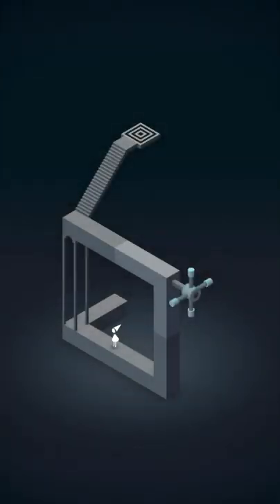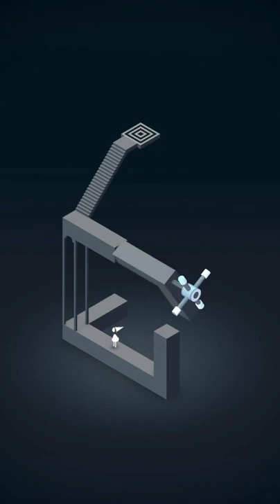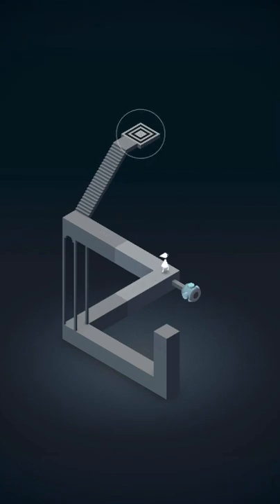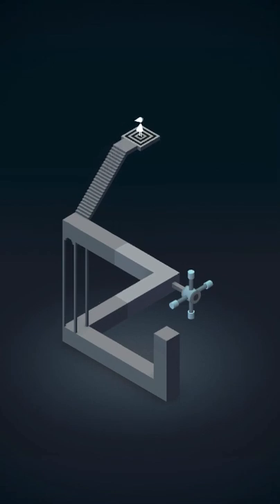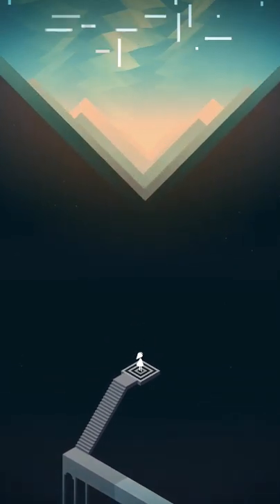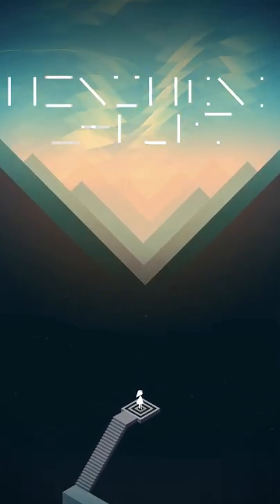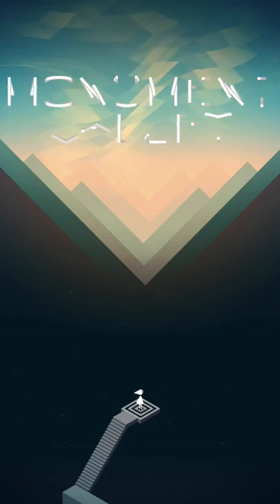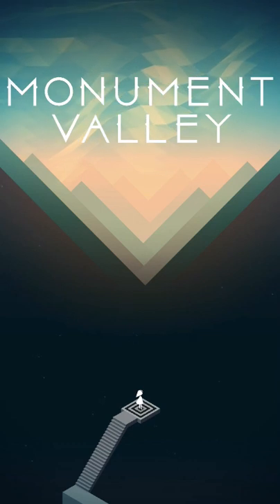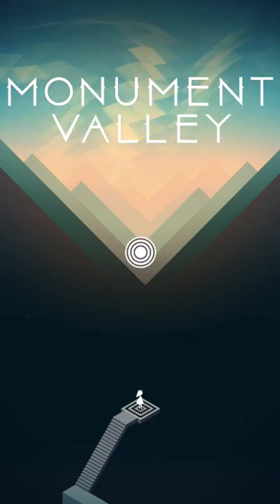I'm just going to start with level 1. You see here, it's kind of just like an illusion. You tap on the path to move Ida — Ida is the little girl — and then you get up here to complete the level. This was just like a tutorial. Monument Valley, let's start.